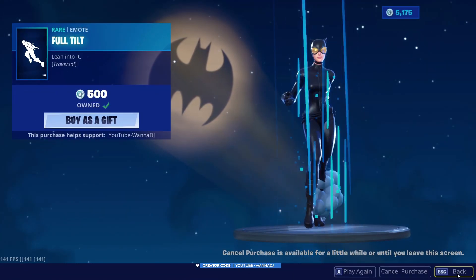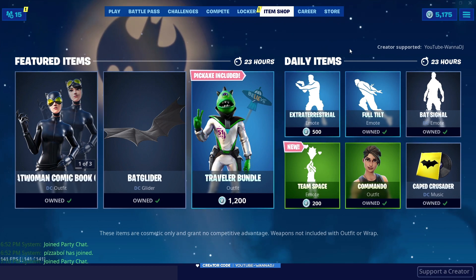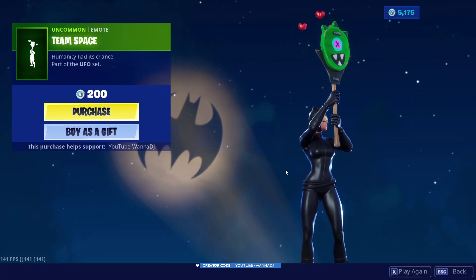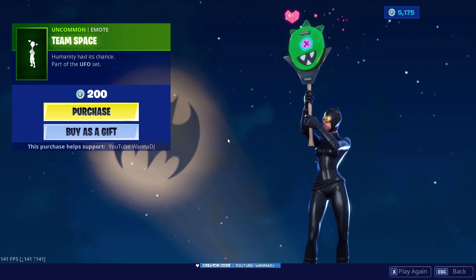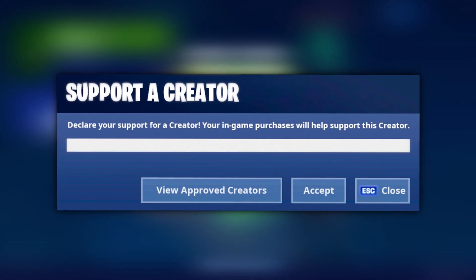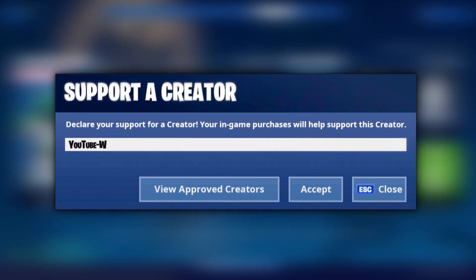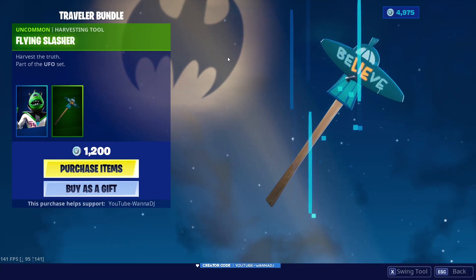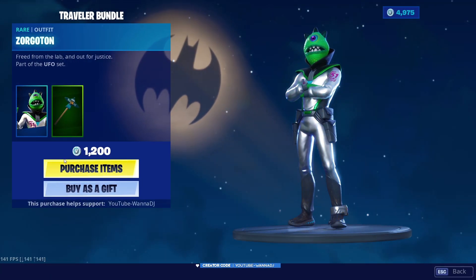I haven't even reviewed everything, but I'm a Naruto fan, guys. And what else we got here — the team space back bling, which is obviously part of the UFO set. So we're gonna go ahead and get this one, why the hell not. Remember guys to use code YouTube-hyphen-one-of-the-J whenever you buy these skins, because that definitely helps.